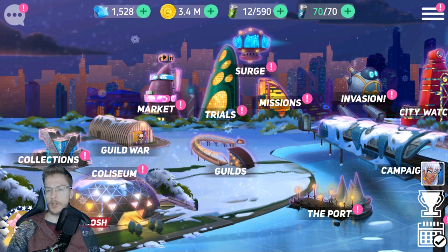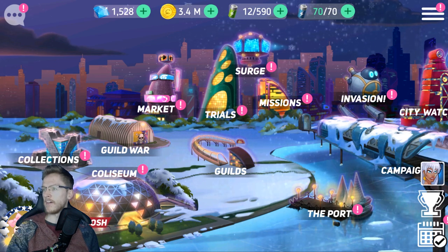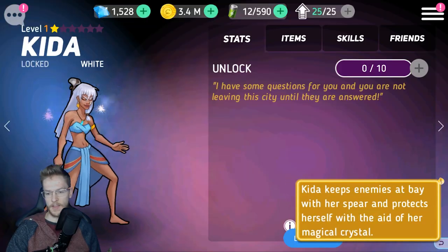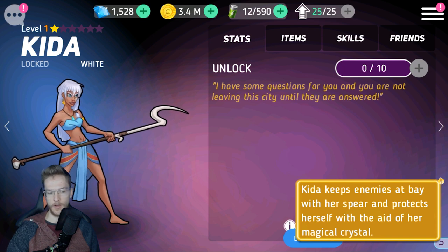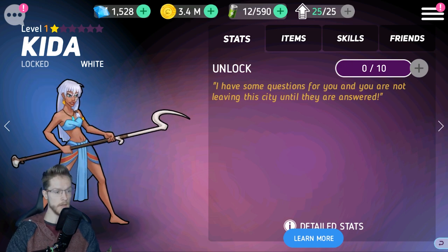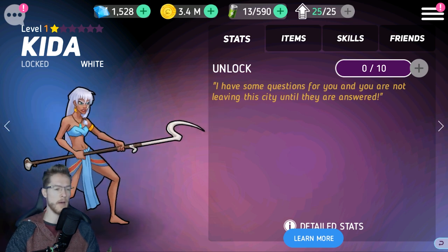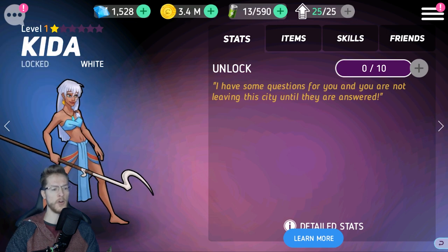Let's take a look at Kidder first. Kidder keeps enemies at bay with a spear and protects herself with the aid of her crystal. She looks incredible as a character. She's got a spin - I'm kind of seeing a little bit of Bo Peep in her there, which I think is pretty cool. She looks cool, she looks sick.